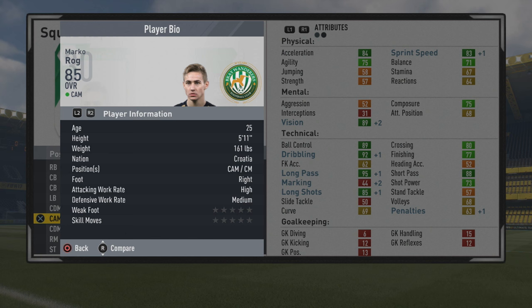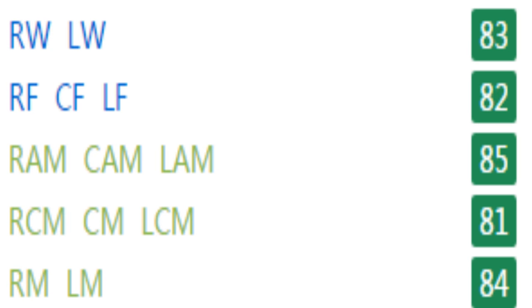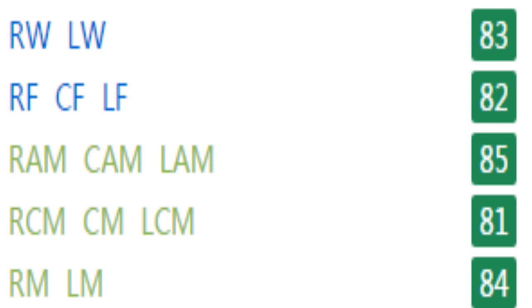Crossing and finishing going up quite a bit also, along with the long shots and shot power. Vision also improving quite a bit. Five-foot-eleven, CAM slash center mid, right foot, high/medium work rates, 3-star weak foot, 3-star skill moves — ends up with the Playmaker trait because of that high vision. Very good passing helps also. He's 83 as a winger, 82 as a center forward, 85 as a CAM, 81 as a center mid, and 84 as a right/left mid. Could definitely play out wide. Final stats: 92 dribbling, 89 ball control, 95 long pass, 88 short pass, 85 long shots, 80 crossing, 77 finishing, solid pace at 84 acceleration and 83 sprint speed. I'd probably keep him centrally and play him as a CAM, maybe a center forward occasionally, or a center mid. With that guys, thanks for tuning in — signing out now, catch you later.